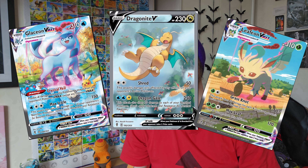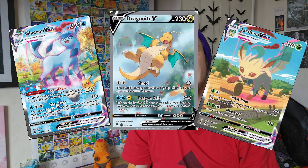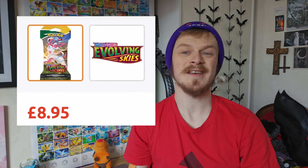Evolving Skies is a set that is widely viewed as one of the best Sword and Shield sets out there, with great cards like the Moonbreon, Rayquaza Alt Art, and all these on screen — absolutely amazing set. But at £9 a pack it can get very pricey. That's where this video comes in: today we will be opening the Korean version of Evolving Skies.